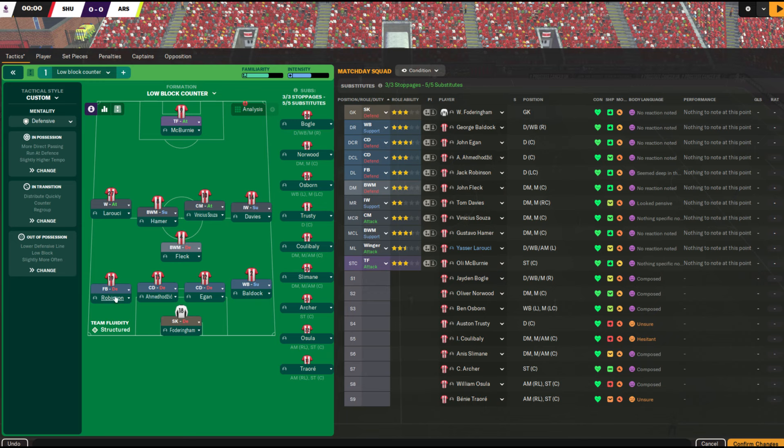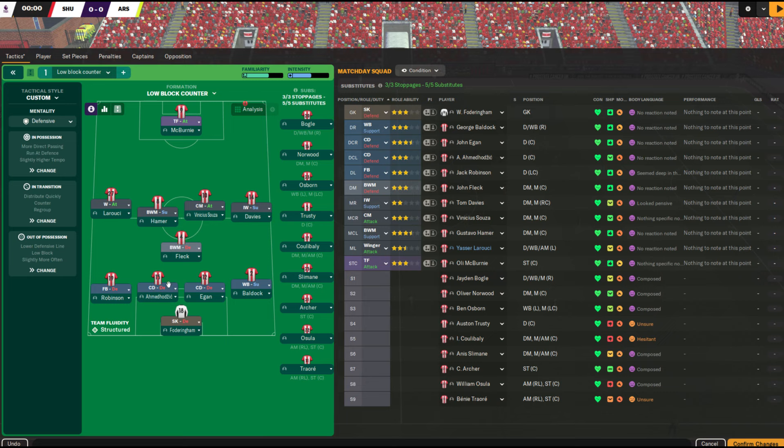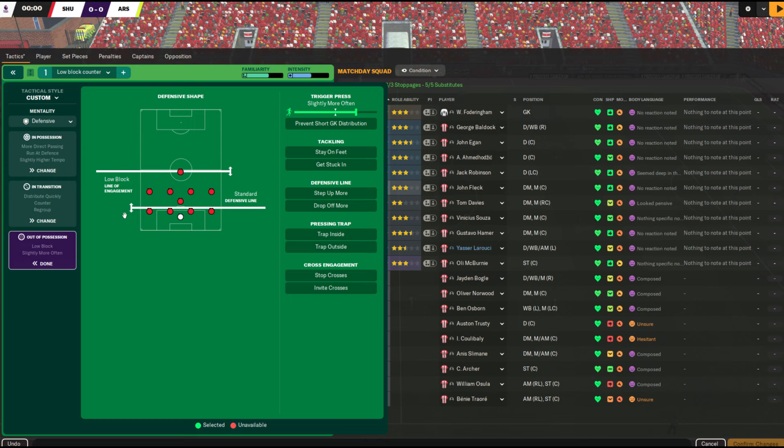With this team here — Sheffield United — I would not play a low block because I don't have confidence in my players' ability to withstand lots of pressure. You also need to make sure the configuration — the low block and low line — is consistent with your formation. I'm playing essentially a 4-5-1, which is very deep. That is good for a low line and a low block. In fact, I might be able to push the line up to standard and compress just a little bit more, because I have so many players doing defensive duties in the deeper part of the field.